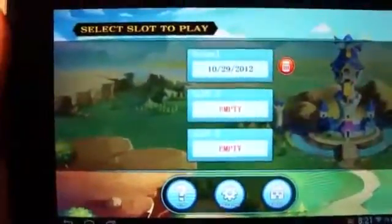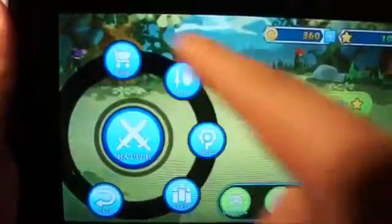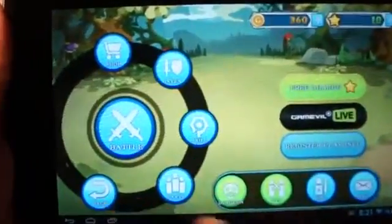I'm going to hop back into my save slot — there are tips in between each loading screen. Once we get into the game, we have a fairly robust menu right here: Shop, Inventory, Skills, Party, and a back button.